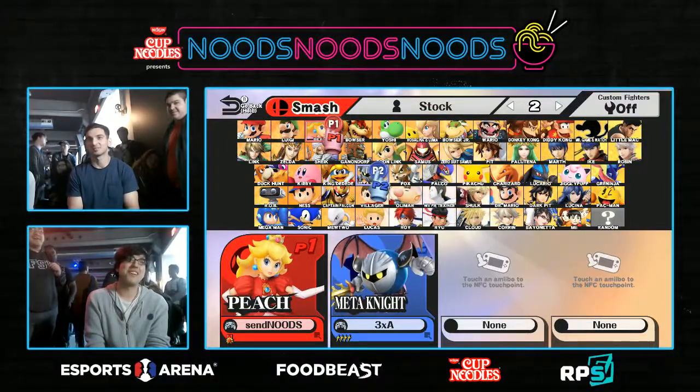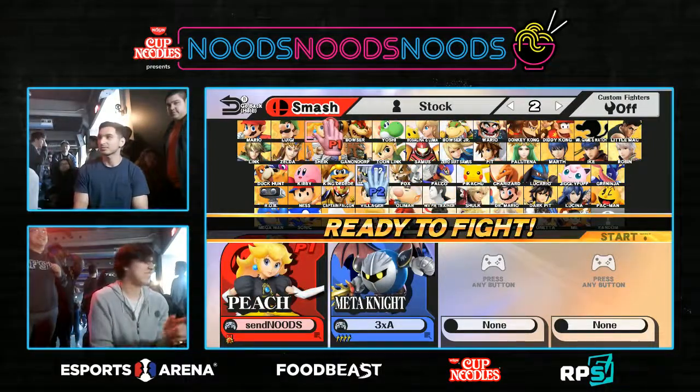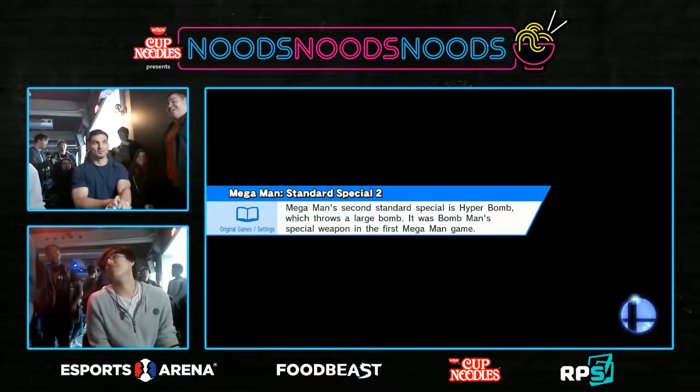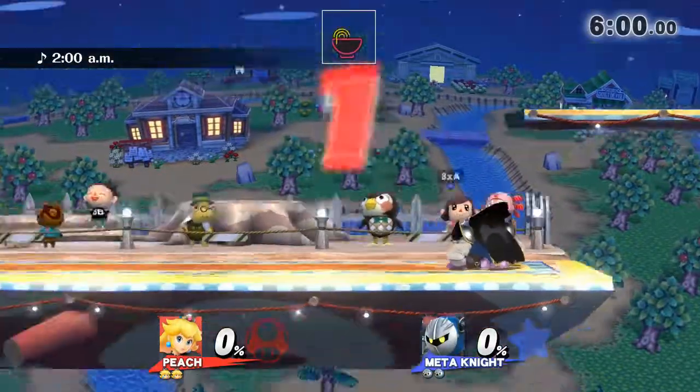DSS said, I'll play Peach, and you play Meta Knight. Reverse mains — there's just no way. This is like the ultimate form of BM, by the way. It doesn't get worse than that. If DSS wins here, what do you even say? What do you do? Where do you go from there?